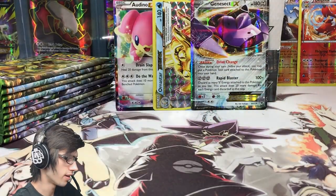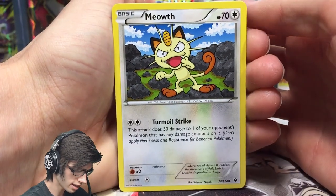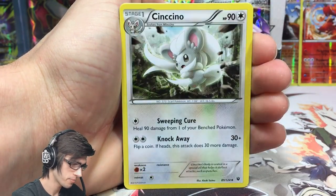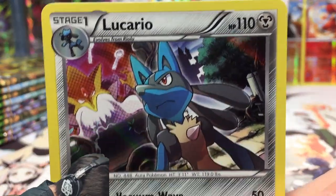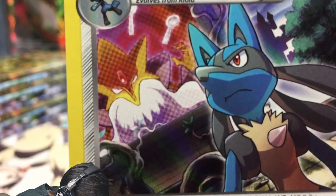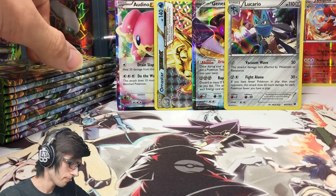Mega Alakazam pack art again. We've got two Breaks so far and a couple of ultras. I'm potentially expecting one more Full Art and maybe a couple more holos — plenty to look forward to in these final packs. We've got a Minccino, Shauna, Servine, a Shauna reverse, and a Lucario holo! 110 HP with Vacuum Wave and Fight Alone — and you can see Mega Alakazam chilling in the background. This art was definitely a standout for me, and it's fairly playable too.